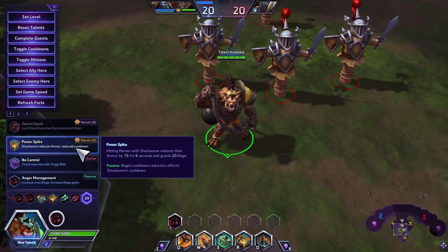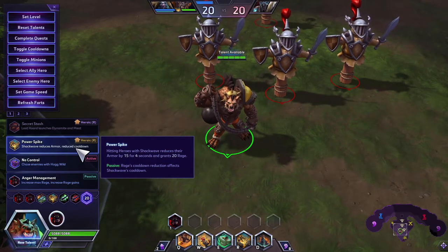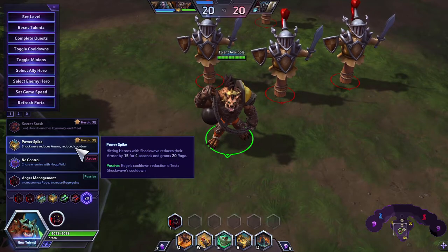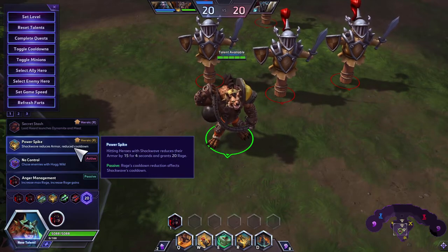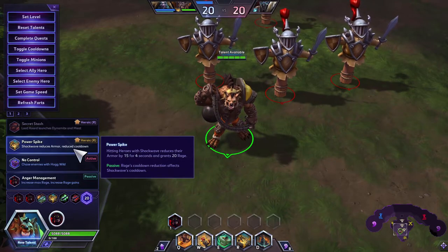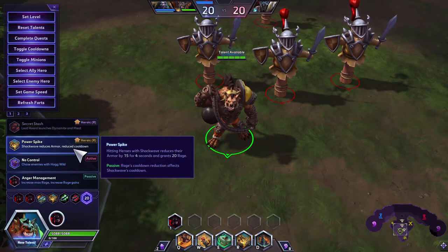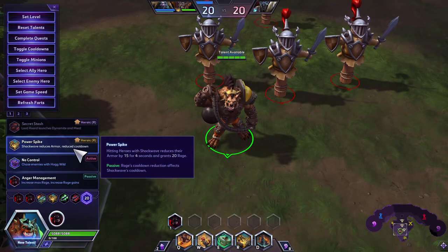At Level 20, Power Spike is the go-to for this build. It reduces enemy armor by 15 and gives extra Rage. If you back to the Hall and your Rage drops to zero, you can wait for the enemy team to bunch up, hit them with Power Spike Shockwave, and if you hit all five you immediately get 100 Rage — then go in with maximum healing, attack speed, move speed, and cooldown reduction all active.